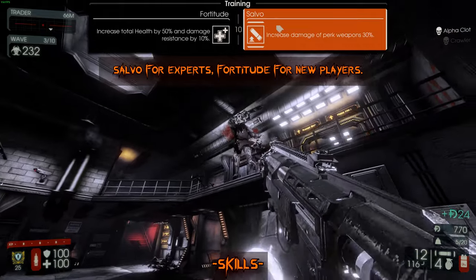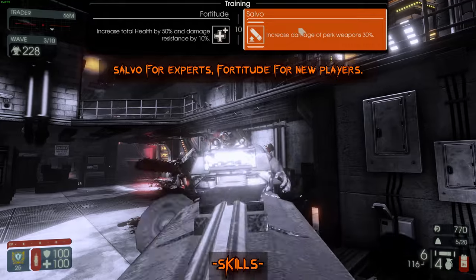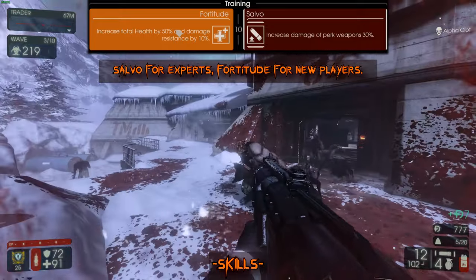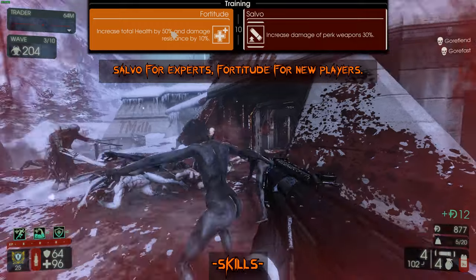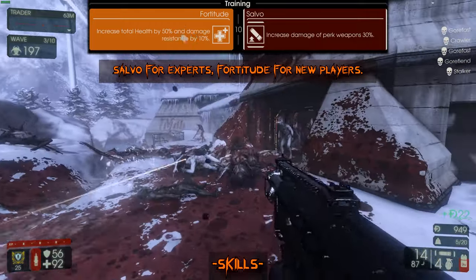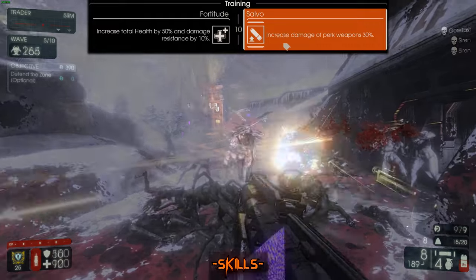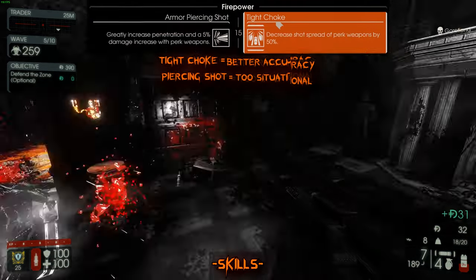Salvo gives you 30 more damage, allowing you to one-shot most trash zeds and take down fleshpounds and scrakes a lot easier. Fortitude gives 50 more health, which is very helpful, but if you're experienced enough the extra damage is more useful. If you're a newcomer, Fortitude is probably the skill to take. Once you learn zed movements and know how to keep distance, the extra damage becomes more valuable.